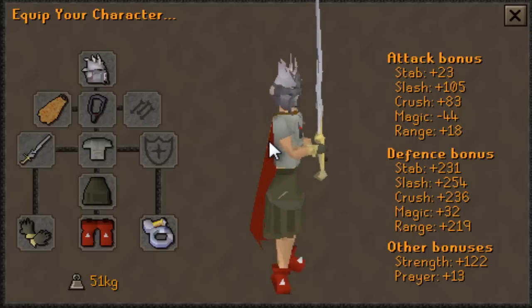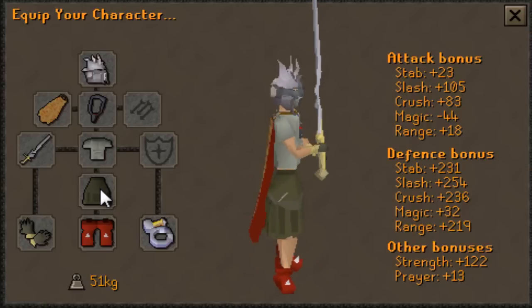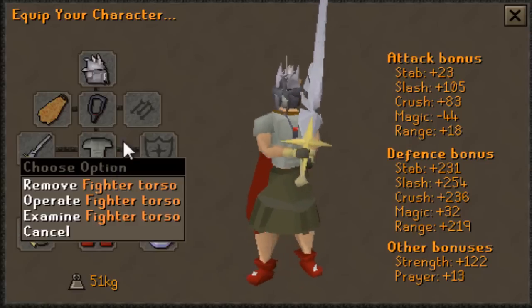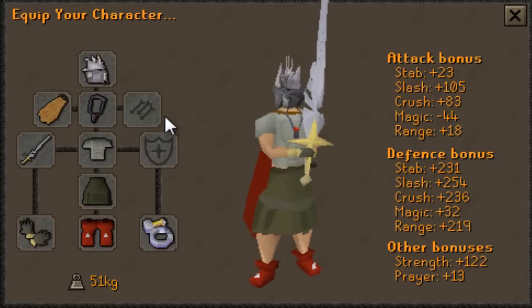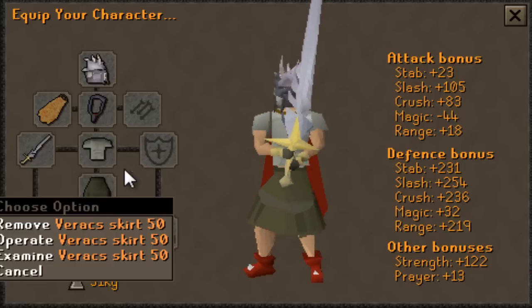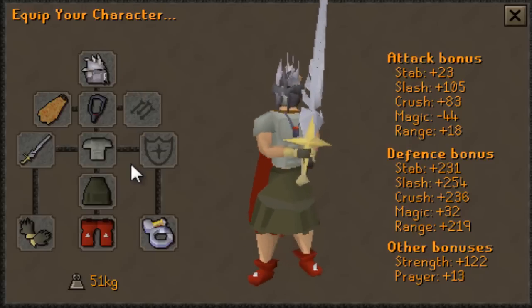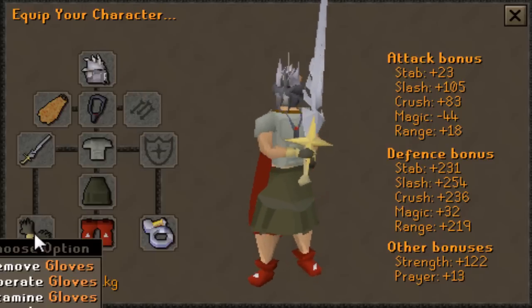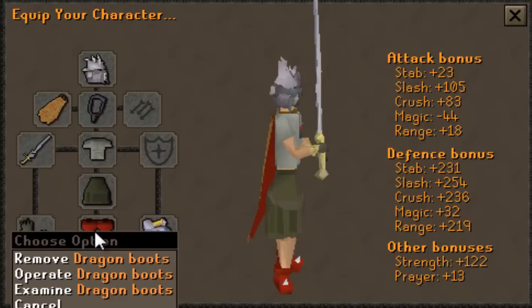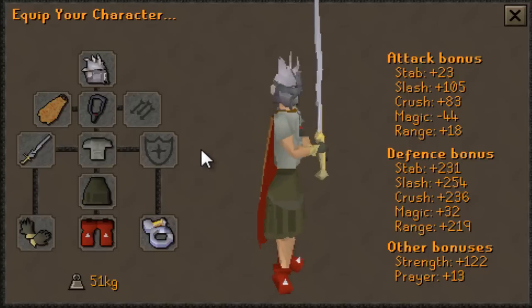Apart from that, just wear the gear that best boosts your strength bonus. For example, if you can afford Bandos Tassets and a Bandos Chestplate, feel free to wear that. What I am wearing is a cheaper alternative: Fighter Torso and Verac's Skirt. Those are also very good items to use for Slayer if you cannot afford Bandos. And of course, Barrows Gloves, Amulet of Fury, and Dragon Boots are just standard items that you should be using when using melee on a Slayer task.